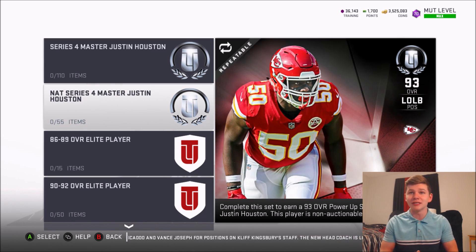If you're trying to actually get his limited time card, the NAT set might be worth it if you're strictly trying to get Justin Houston — for example, if you're building an all-time Chiefs team. You could pick up his limited time card with training points, which would be cheaper than buying off the auction block. I'll show you the boss card stats.